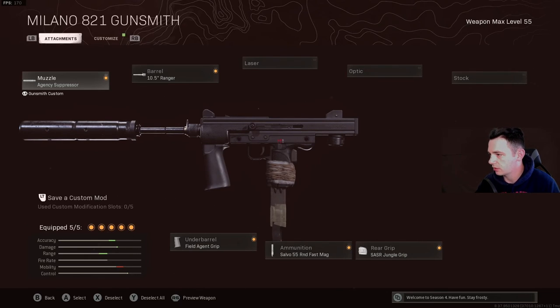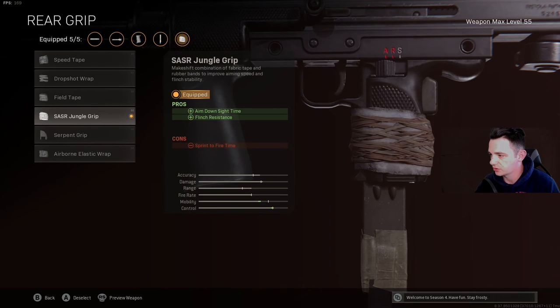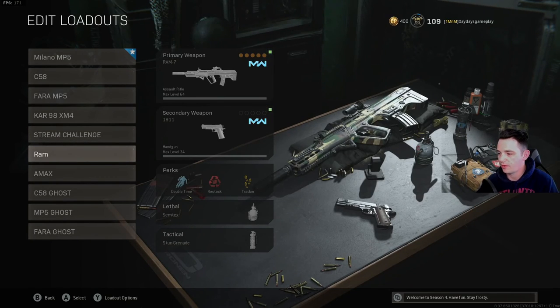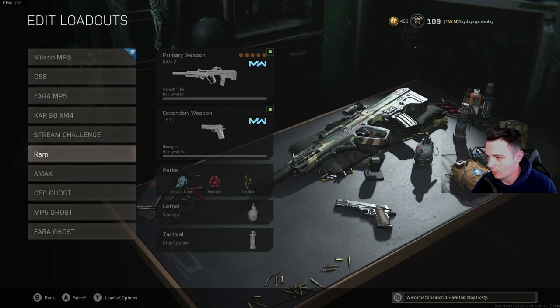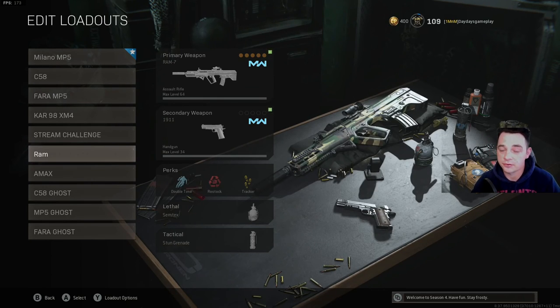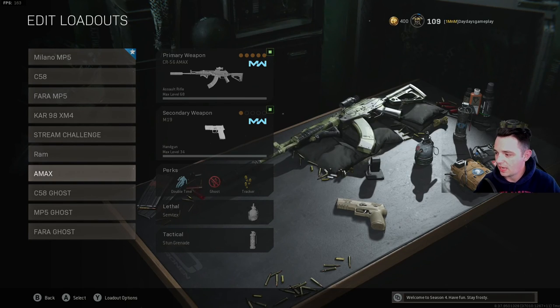As a secondary Milano variant, I swap out the optic and put in a jungle grip to reduce flinch and improve aim down sight speed. Next is one of my favorite guns to mess around with — the RAM. It's not powerful but it's fun when I'm just running restock. For the secondary I'll pick up whatever gun I get off whoever I kill — you don't know what you'll get, which adds an interesting element.